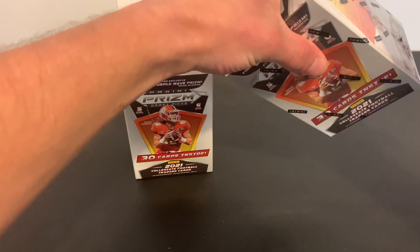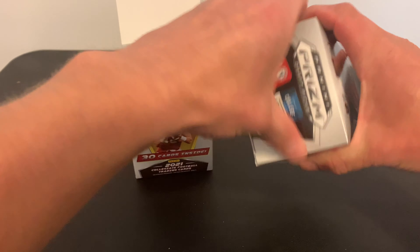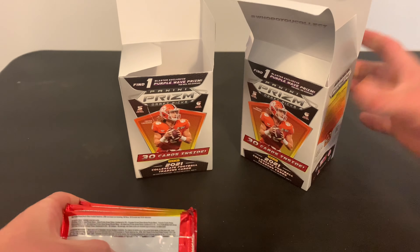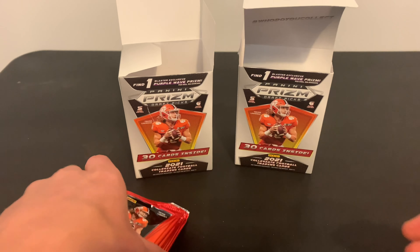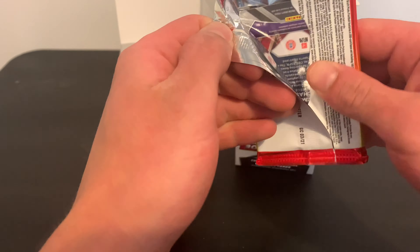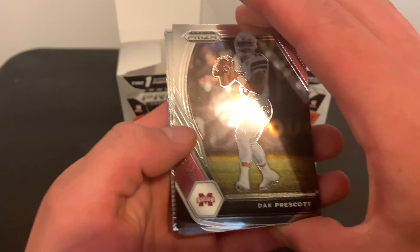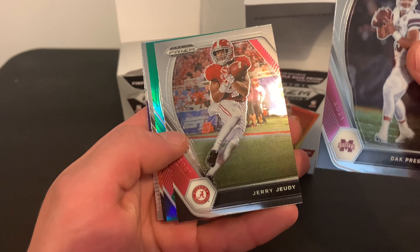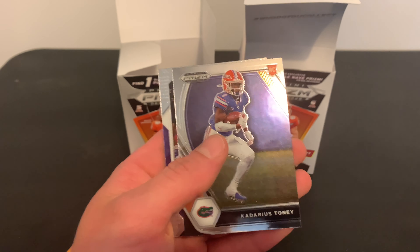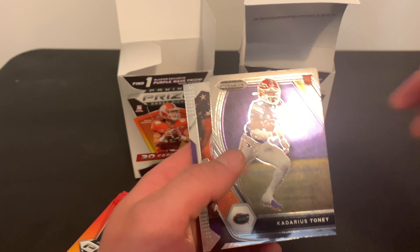Alright, my turn now. Let's hope we can get something a little bit better out of there. Maybe we'll get lucky and I'll pull a random autograph — odds are slim to none. We've got Dak, Jalen Reagor, and then a Todd Gurley green, a Kadarius Toney, and a Ja'Marr Chase. Actually two good rookies there.